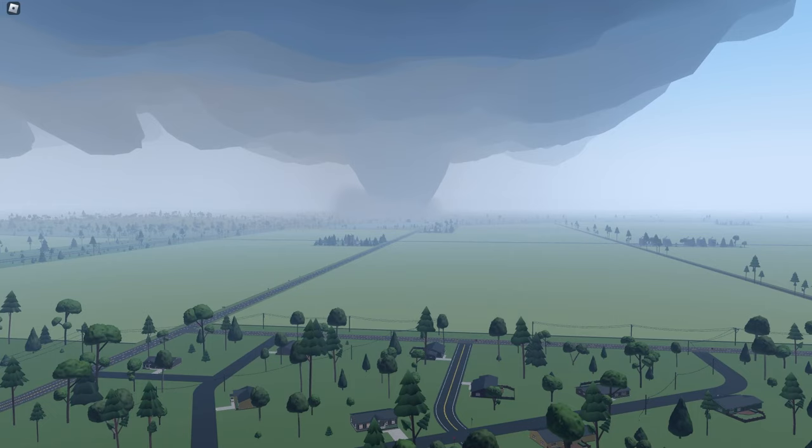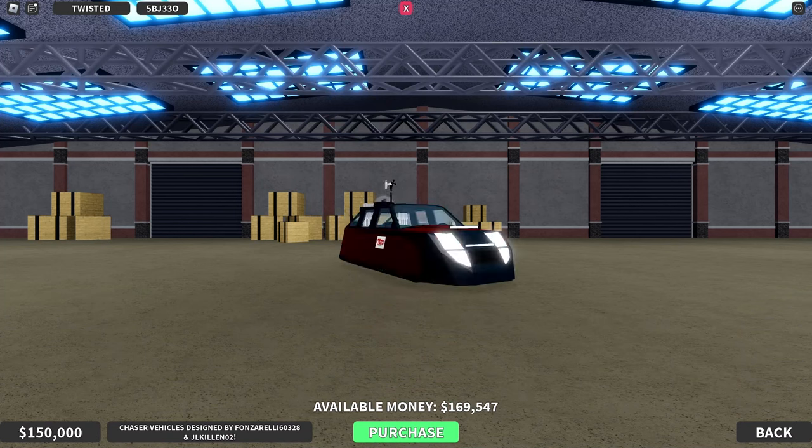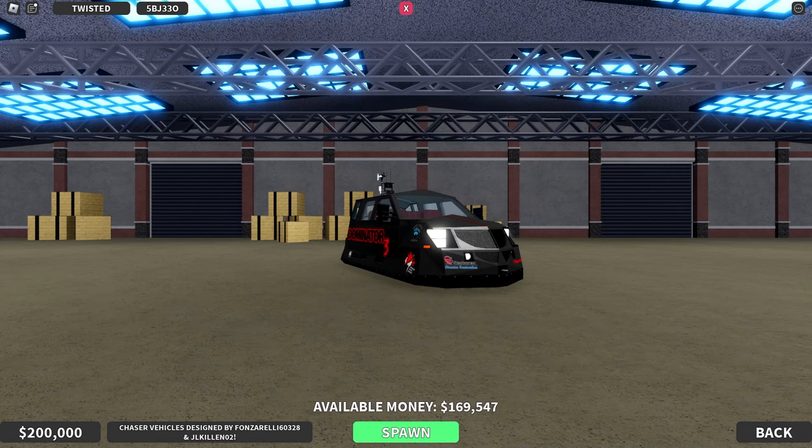The best vehicles in the game are the chaser vehicles. These are built to intercept and go in tornadoes. They have built-in mesonets. You can find them in the warehouse, just below the dealership. These vehicles are much stronger than normal vehicles that get lofted at 95 miles an hour. The Dominator 1 has an undeployed threshold of 125 miles per hour and a max threshold of 165 miles per hour. You have the rest of the Dominators — Dominator 2 and Dominator 3. These are good chaser vehicles because of their fast deploy time.